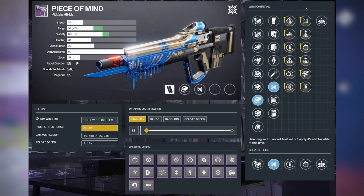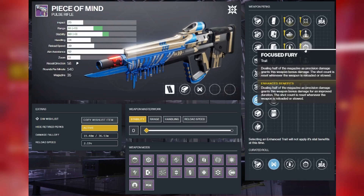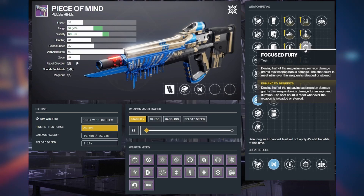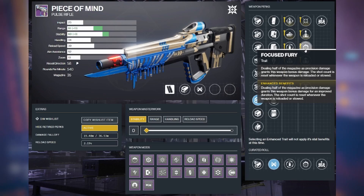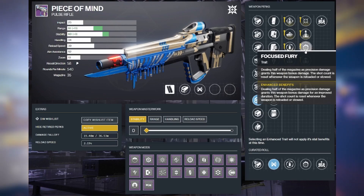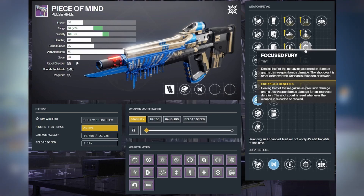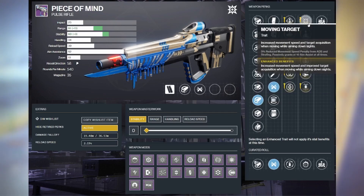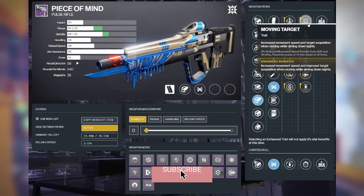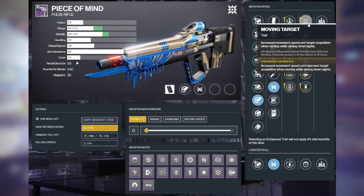On to the fourth column — this is where it gets interesting because there are actually a few decent perks. Let's start with the newest perk, focused fury: dealing half the magazine as precision damage grants this weapon bonus damage. That's pretty nice, especially on a pulse rifle that has nearly zero recoil — you're going to be hitting a lot of precision shots, so this shouldn't be too hard to proc. However, if you're not super confident in your precision shot ability, or you reload a lot, you're going to want to look at moving target: a fantastic perk that gives you 3% reduced movement speed penalty from ADS and strafing, and a plus 10 aim assist passively at all times — really nice for hitting headshots at range.